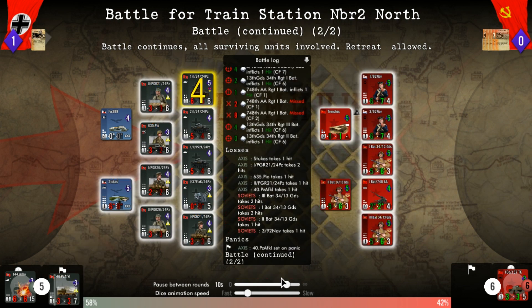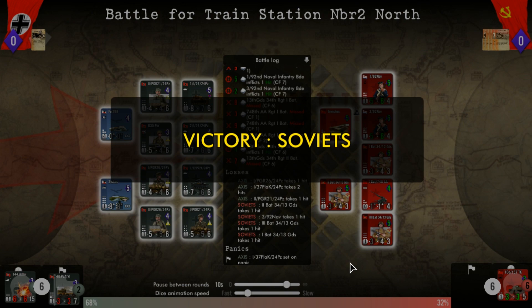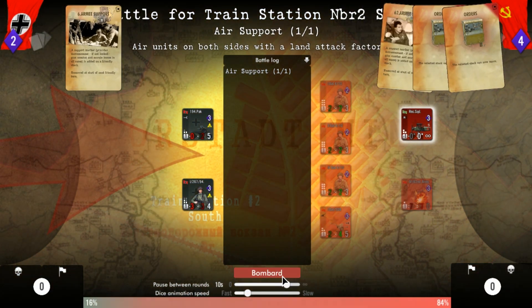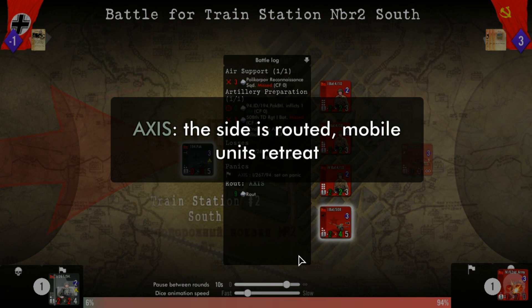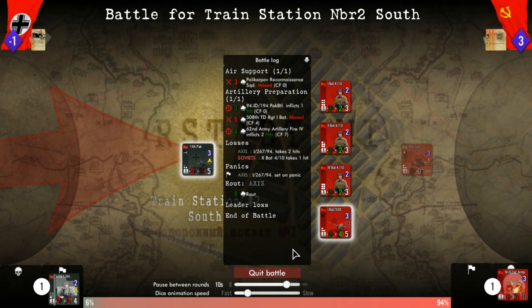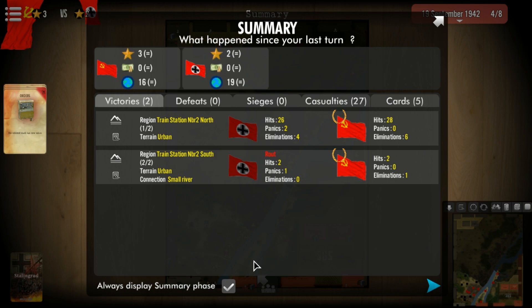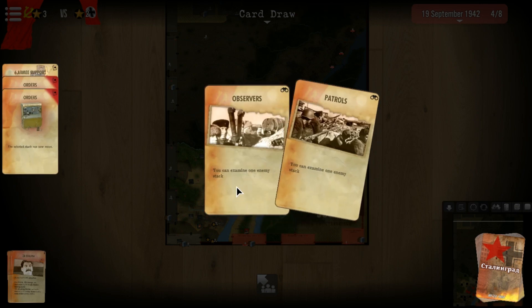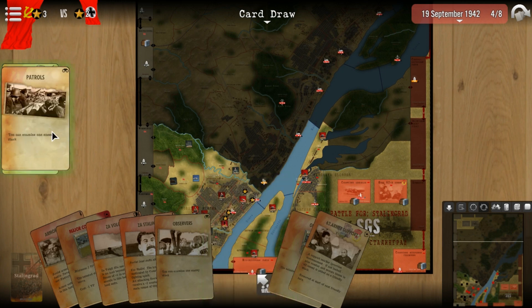We're gonna keep fighting there — we want to deny him that. He's at 50 to 42. Victory! We did it, we didn't pull back — we held. Okay, so we won, we kept that. Close call there! We can only win at the end of the game. Patrols — yeah, I'll take that.